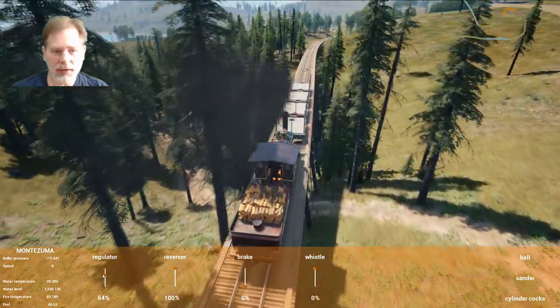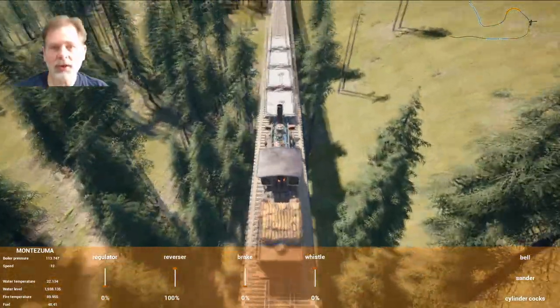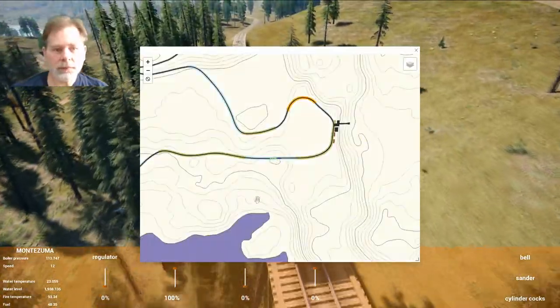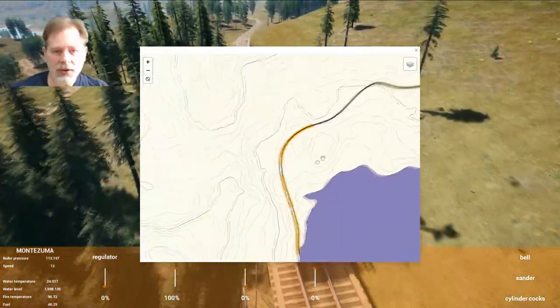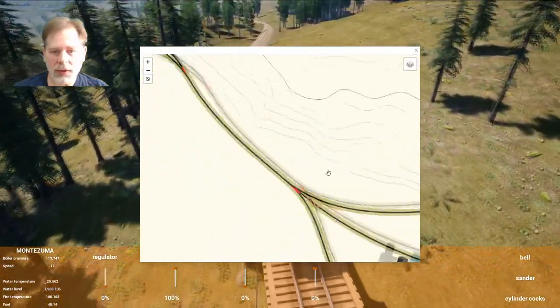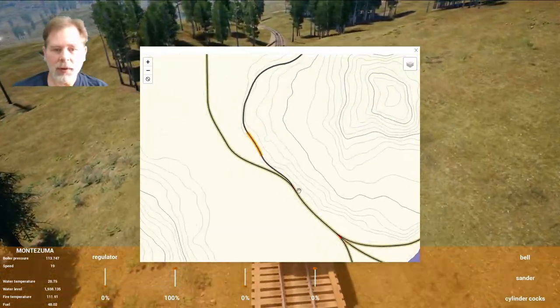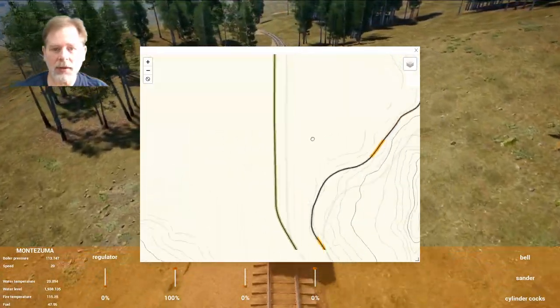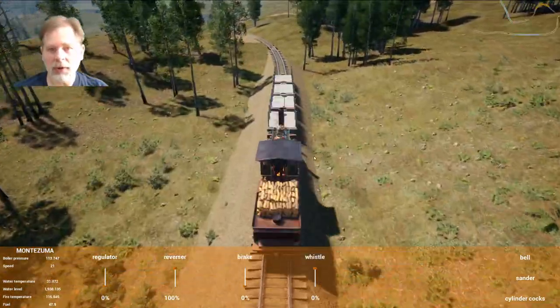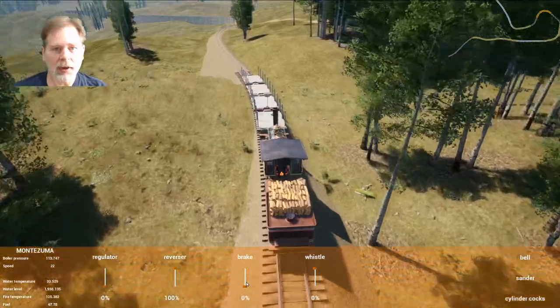I think 3% is about the limit of where you can just coast and not over-speed — you basically just coast your way entirely down the hill. Alright, the one thing we need to make sure of is our switch down here. Because we have a 3-way switch — yeah it's good. We have a 3-way switch; that one's set to the yard. We still need to be able to turn this thing around. Are we going to over-speed? I think we are. Let's see — 23, 24.